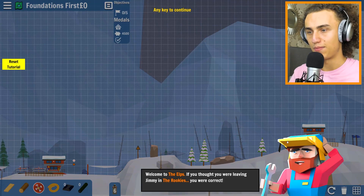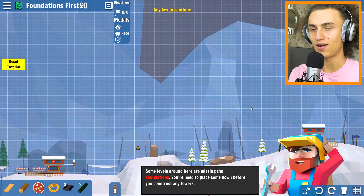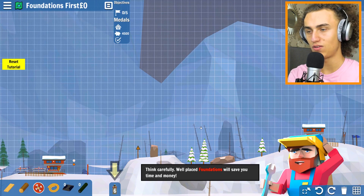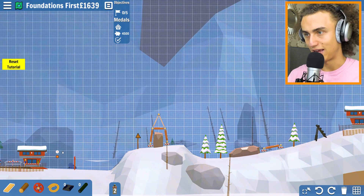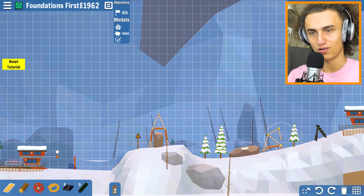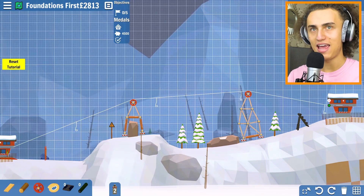Let's try the next one - this is the next map, welcome to the Alps! If you thought you were leaving Jimmy and the rookies, you are correct. I'm Jerry, Jimmy's previous apprentice. You've moved them to bigger and better mountains. Some levels around here are missing the foundations - you must place some down before you can continue. Think carefully - well-placed foundations will save you time and money. Okay, so definitely like a foundation over here. Now we can raise it. Maybe a foundation over here which is nice and high. So we don't even have to place all the foundations. Here there's a rock apparently - and rocks you cannot build on, but you can build over them. So like this they go over here, and then all they have to do is go over there too.